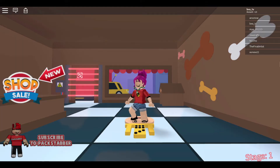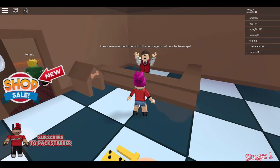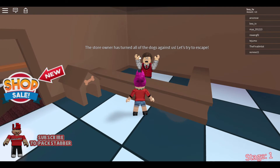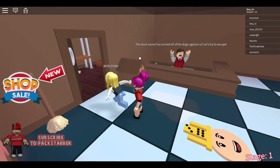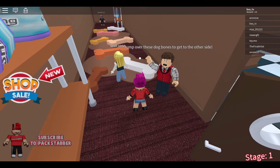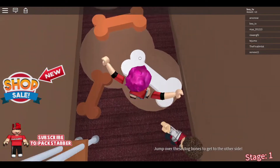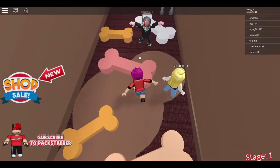Hello everyone! We are starting a new series called Roblox Wednesday. We're playing Escape the Pet Store. The store owner has turned all of the dogs against us, so we need to escape. It's a dog-only pet store, and we need to jump over those dog bones to get to the other side. I have definitely played this before.